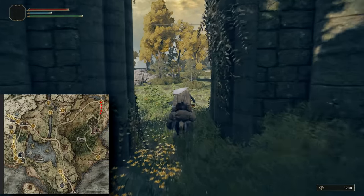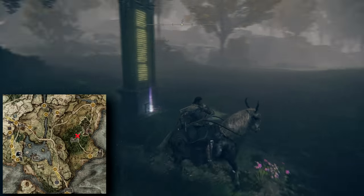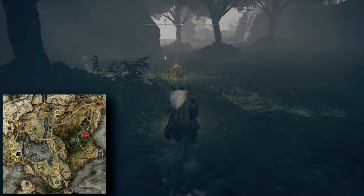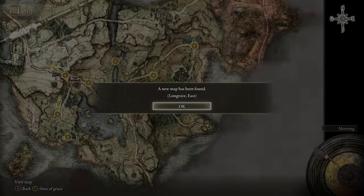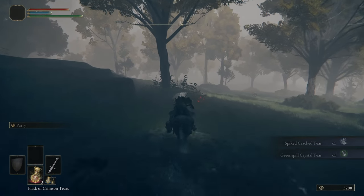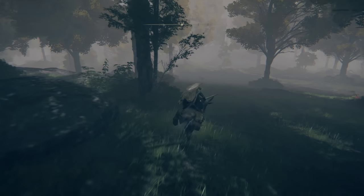Next, continue south along the path. Soon you'll reach your first Guide Stele, which unlocks the map for this area. Look at your map and go towards the Minor Erdtree. Here you'll find a basin with two Crystal Tears. These can be added to your Flask of Wondrous Physic, increasing your stamina regeneration and the damage done by your charged attacks, which will come in handy later.